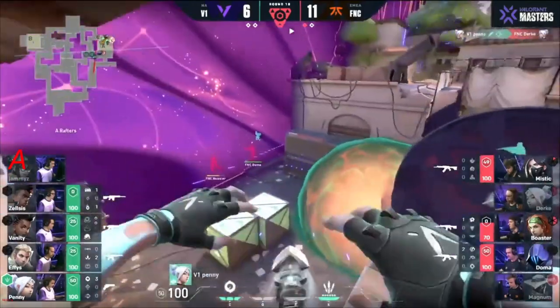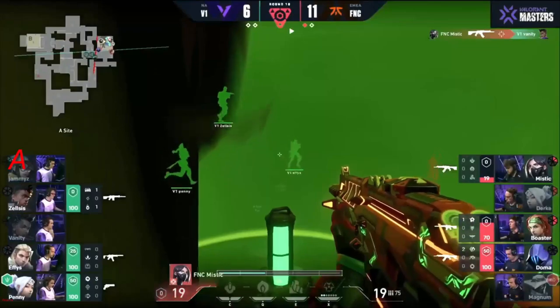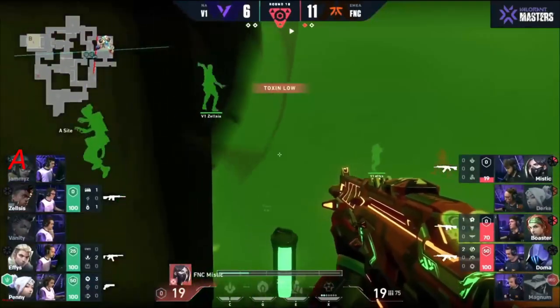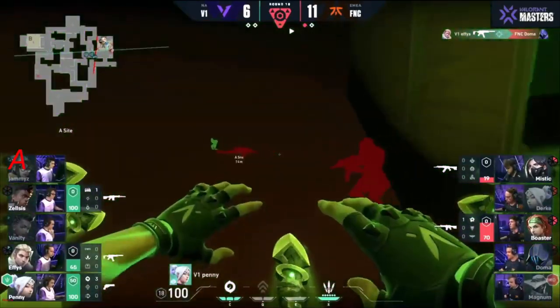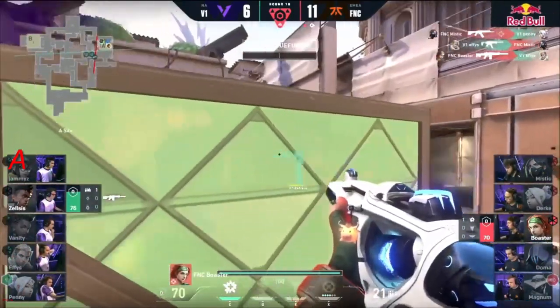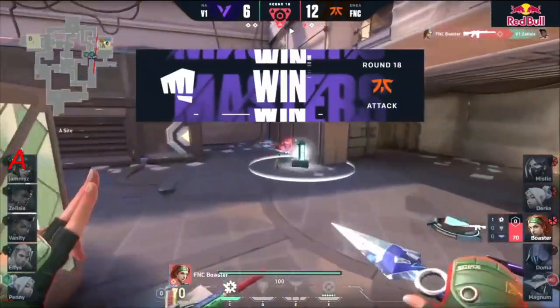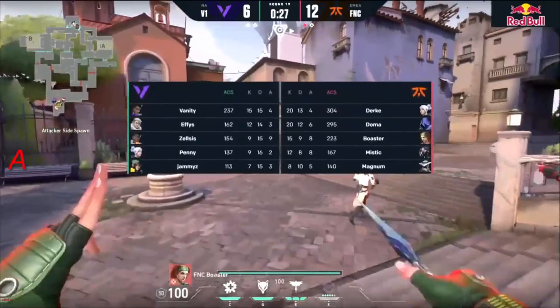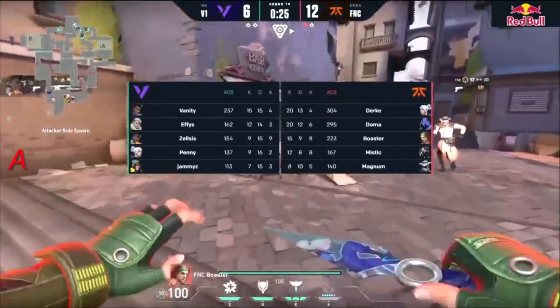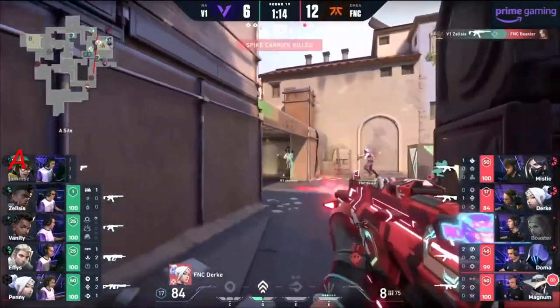Zelsis with the running back — Cosmic Divide, Blade Storm also in — a bit of investment here. Nice work from Penny on the first — they need a couple more like that. Penny looking for the opportunity now. Mystic doing damage — Vanity gone, who's been clutch for them so far. Low HP for Mystic, 19 only. Eddie finds Doma but Mystic still lives. Boaster still alive in the 1v1 versus Zelsis — plays the time to perfection. 12 for Fanatic.